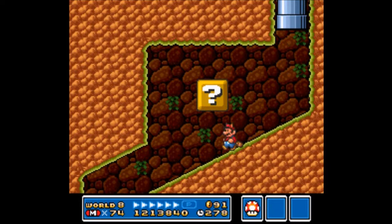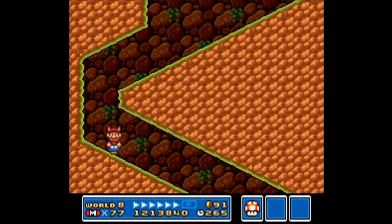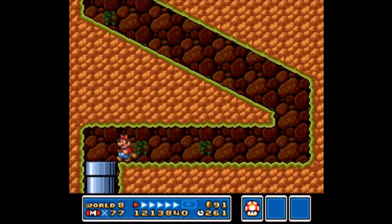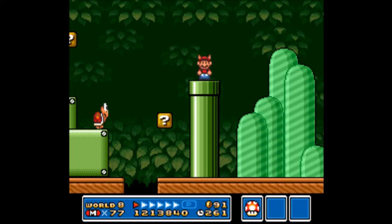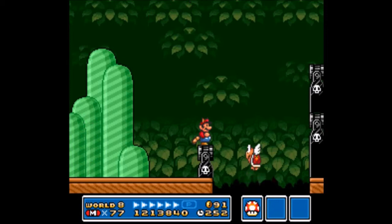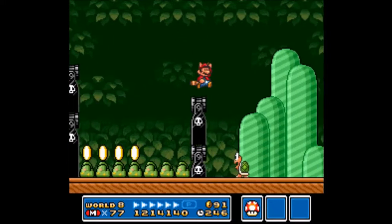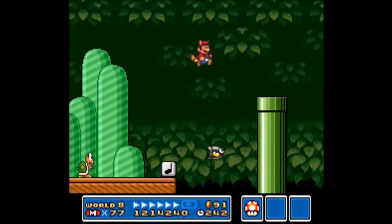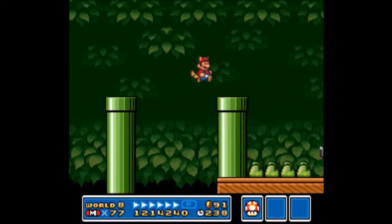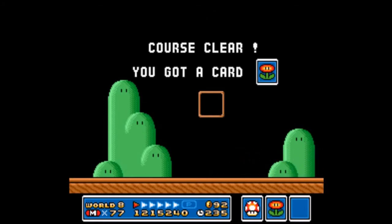You just have to get a running start. This pipe is definitely used to not only get one-ups, but also to cut three-fourths of the stage, because we're near the end. We have to get past the bullet bill cannons in order to get to the end of the stage. That was some scary stuff right there — I thought I didn't make it. Whatever the case, this marks the second-to-last numbered level of the game.